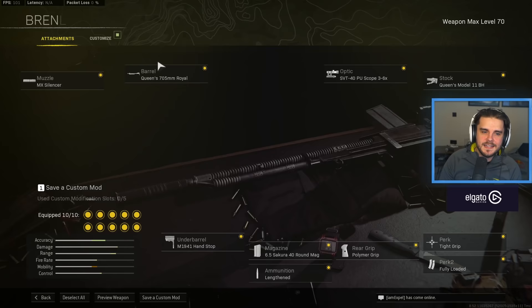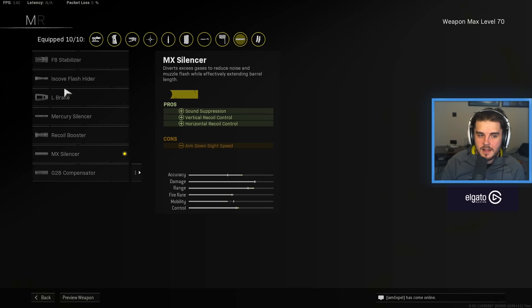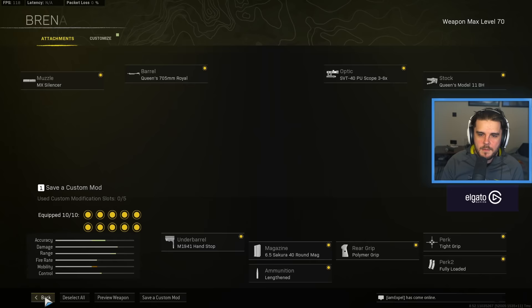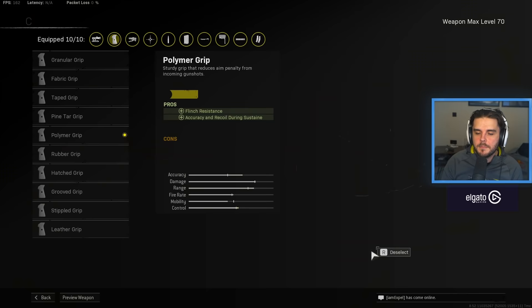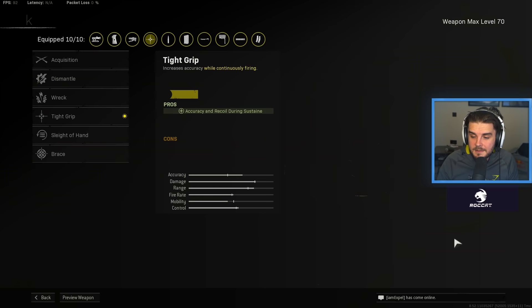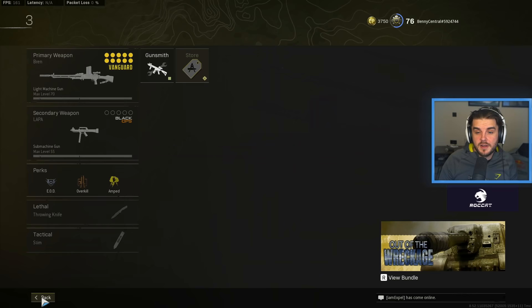The Bren in Season 2 is still top. It didn't get nerfed anywhere near as much as I thought it was going to — it's pretty tough to take it out of contention. MX Silencer once again is your go-to suppressor for recoil control. You then want the Queen 705mm Royal Barrel, 3-6 times optic — choose whichever you like. I then use the Queen's Model 11BH Stock, the M1941 Hand Stop, the 6.5 Secura 40 round mag, Lengthened ammo, Polymer Grip as the rear grip, and Tight Grip. We're already seeing this meta evolve — the Polymer Grip is just the go-to because you're holding your trigger down and want that increased recoil control. One of the strongest attachments in the game, and it stacks with Tight Grip. Then Fully Loaded so you're never running out of ammo. I personally love the Bren still — it was ridiculously powerful.